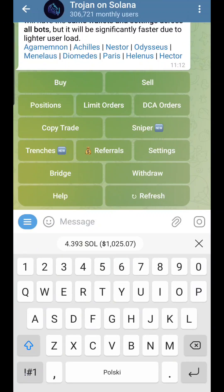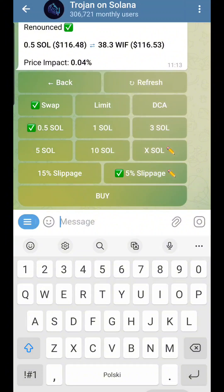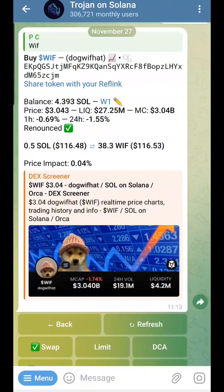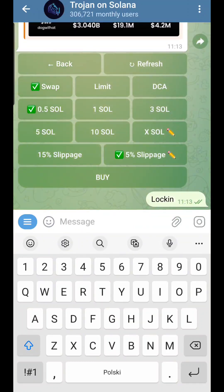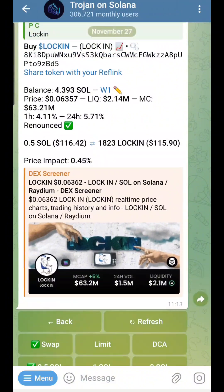For example, if I type 'dog with hat,' I get the token with the biggest liquidity. You can always check the market cap. You could also write things like 'Lockin,' one of my favorite meme coins, and you'll be able to see every detail.